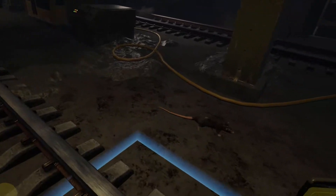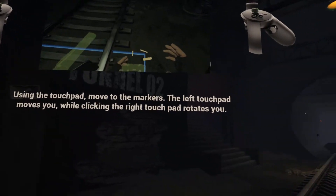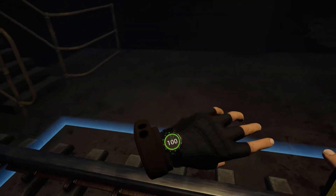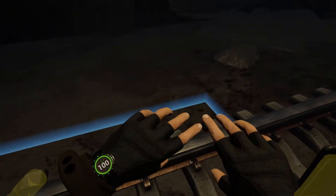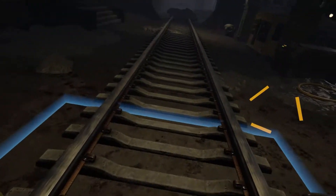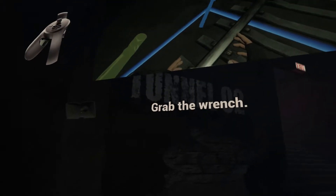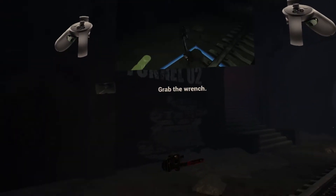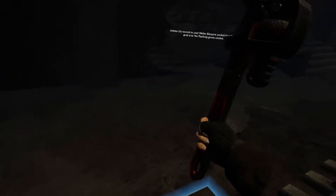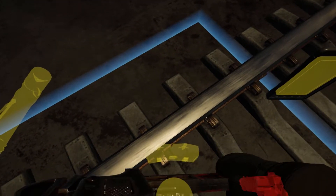Move to the three markers using the movement controls. Now, let's familiarize you with the inventory system. Pick up the wrench in front of you by pressing the grab button. Move the wrench to the flashing socket on your chest and press the grab button to holster it to your body.